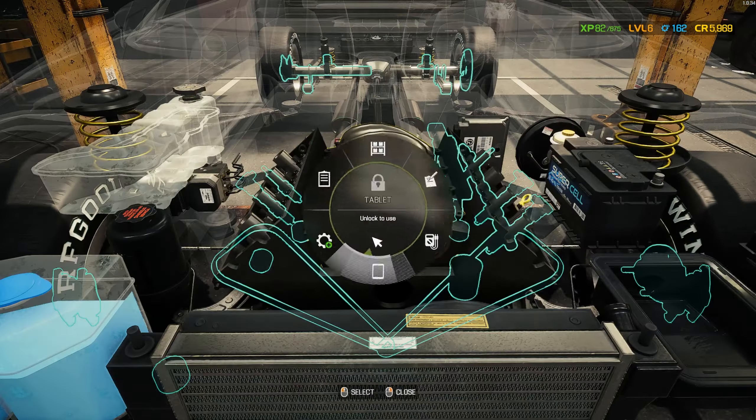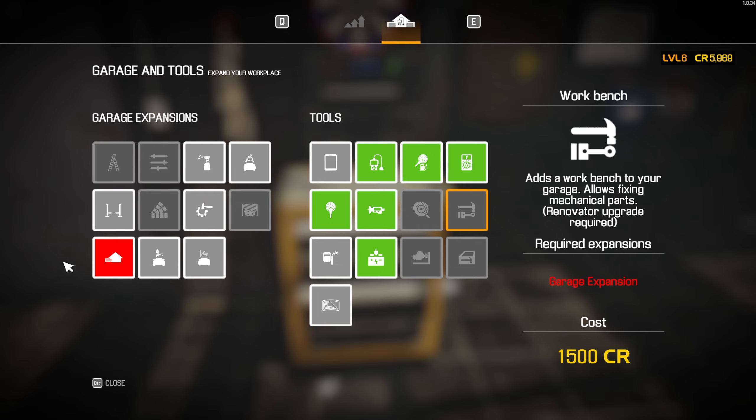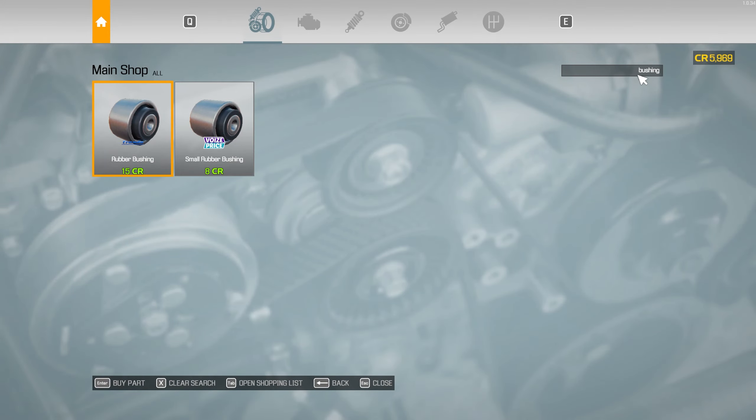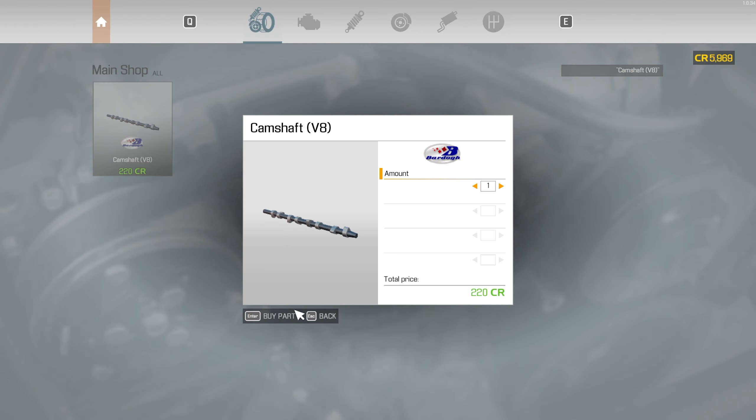I don't think we can get the upgrade yet — we need the garage expansion upgrade. The workbench: ability to fix parts from group one — we need $10,000 for that, so we cannot get that yet unfortunately. We need two more camshafts, so that's another $660 that I was not accounting for. I'm hoping we can repair what we have with the other ones once we get the workbench.